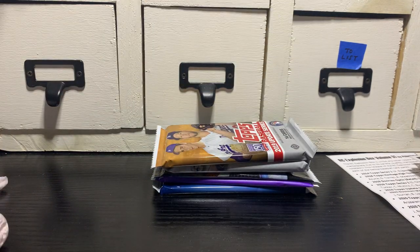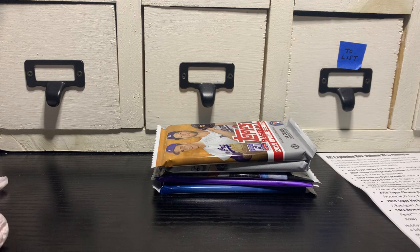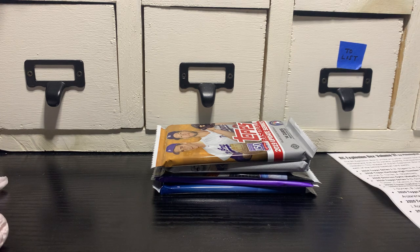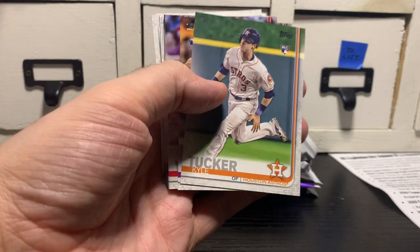2019 Topps Series 1 — this might be an overlooked product, similar to 2018 Topps Series 1. Looking for Shohei Ohtani rookie cup, Juan Soto rookie cup. Who else? Acuña, Kyle Tucker, Cedric Mullins, Corbin Burnes, Ramon Laureano, and Brandon Lau. There's a Kyle Tucker on top — I'll sort these out later. Garrett Hampson, Jesse Winker.